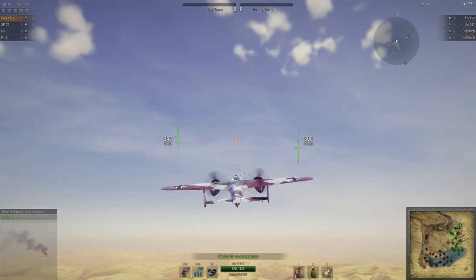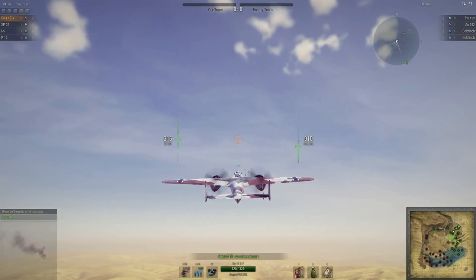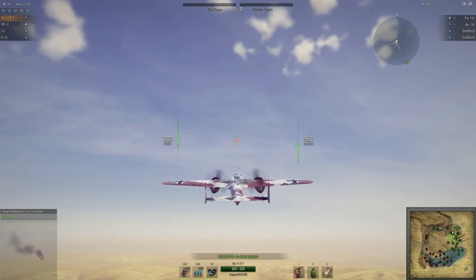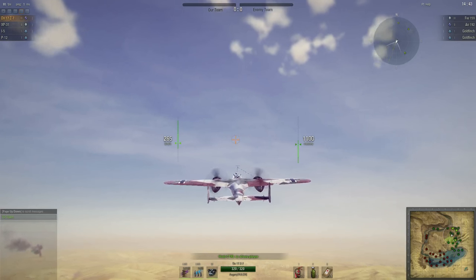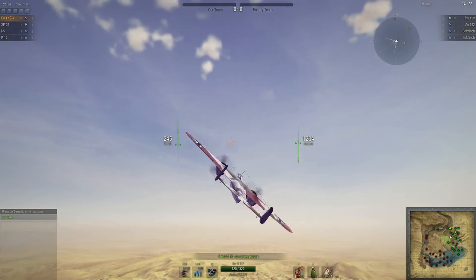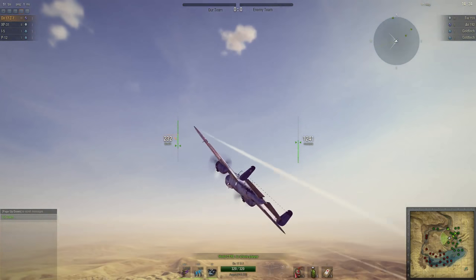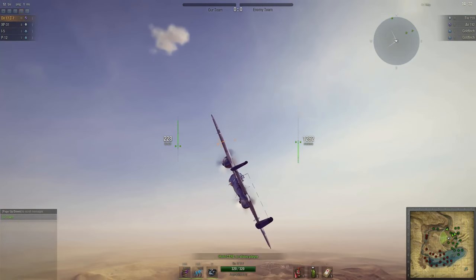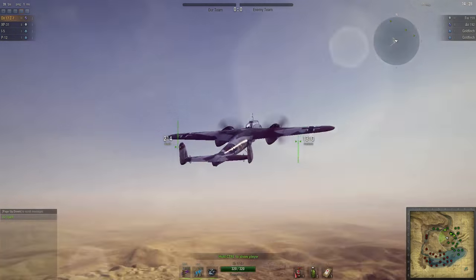Hello, in this World of Warplanes video we are going to be having two games in the DO-17 Z-7, which you might remember was a gift heavy fighter from a while back. It sits at tier 3. I actually probably prefer this to the FW-57 — I didn't like the FW-57 much. The Dornier 17 is basically the same aircraft, but a bit more manoeuvrable in exchange for having a bit less firepower.